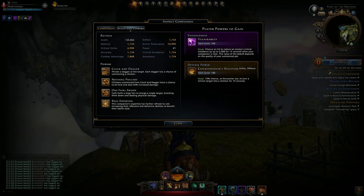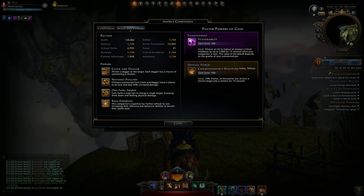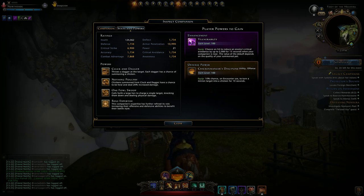Stats and powers: we have Clock and Dagger — so it's not Cloak and Dagger, it's Clock. When the chicken actually pecks something, it throws a dagger at the target and each dagger has a chance of summoning a chicken. I don't know how many targets it can actually hit. The chickens summoned from Clock and Dagger have a chance to be feral and deal 20% increased damage. So those chickens will probably do 20% increased damage when they go feral.